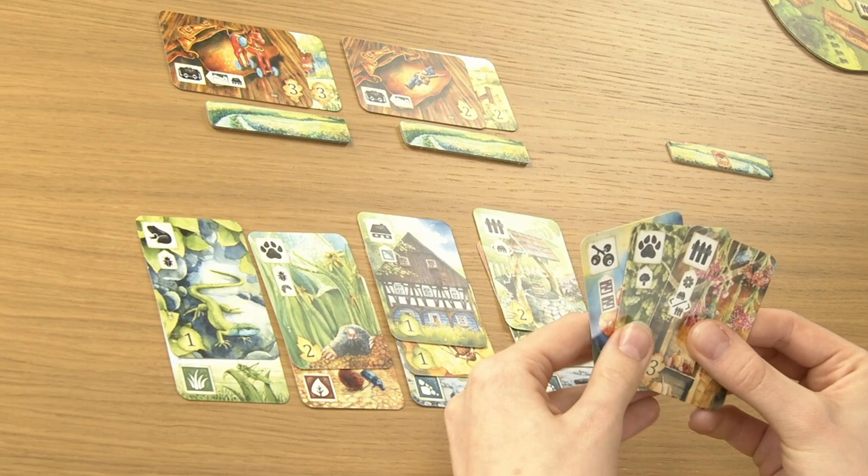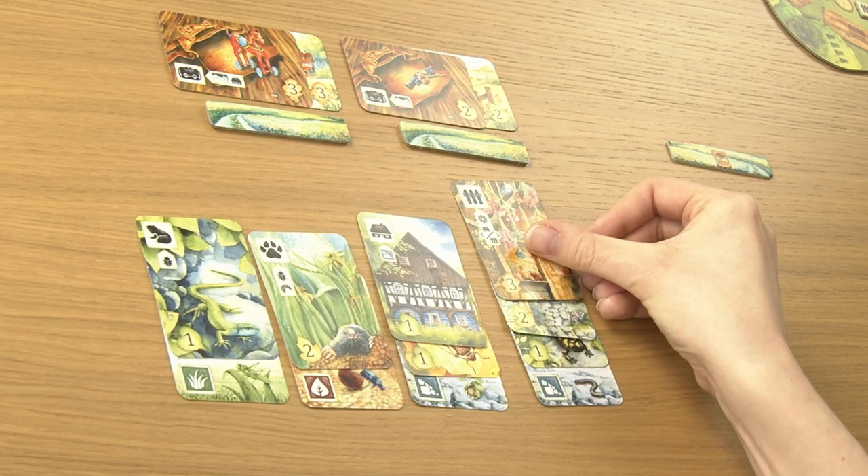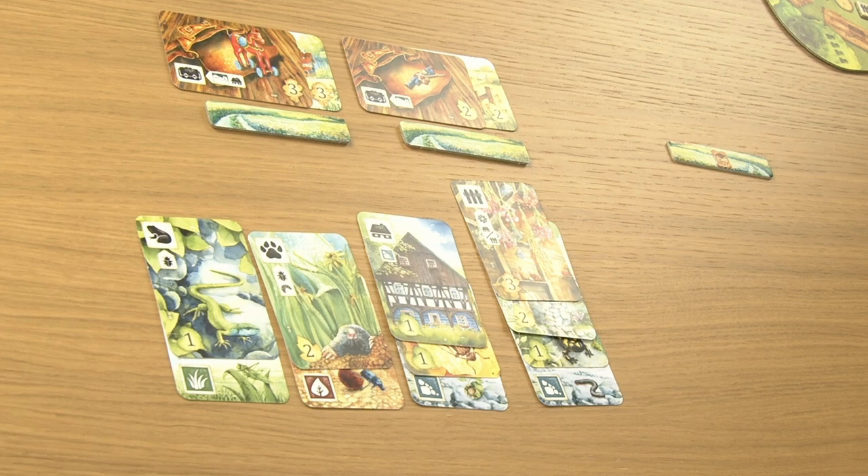Additionally, when playing an observation, landscape, or discovery card, if you do not have a required symbol in your area, you may discard any two cards from your hand to ignore one requirement symbol of the played card. You can do this multiple times. However, you cannot ignore all of the requirement symbols this way — you must have at least one of the required symbols. Place the discarded cards in any order on the bottom of the corresponding decks.